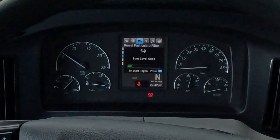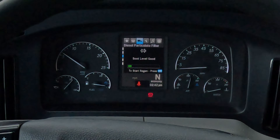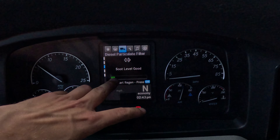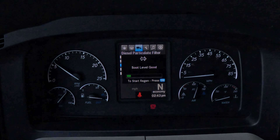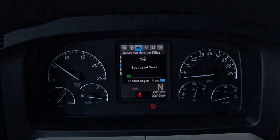We go to the truck symbol, to the main page of the truck symbol. We go down to the diesel particulate filter tab. Now this truck has a soot level of good — it's green — but if it builds up it goes to yellow or red, and you immediately need to do the regen.